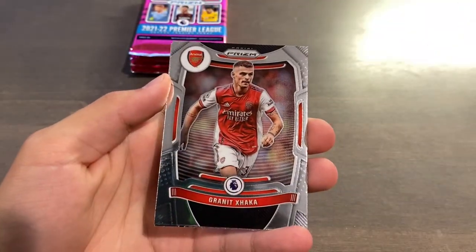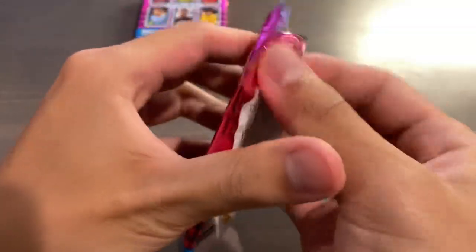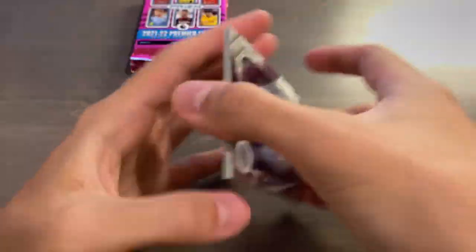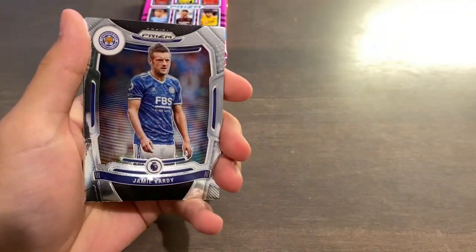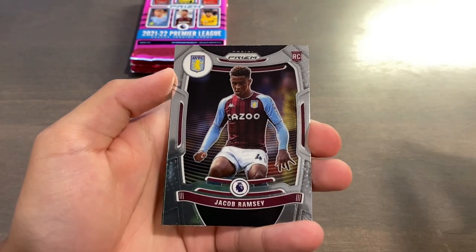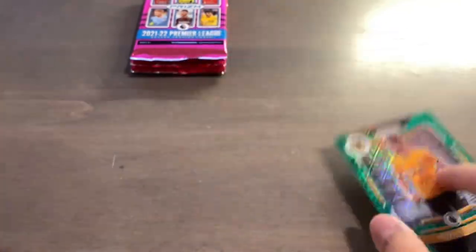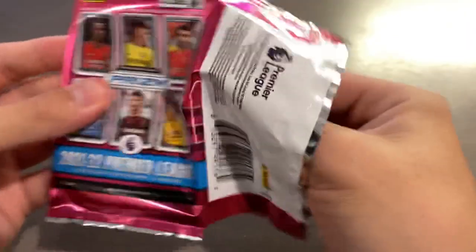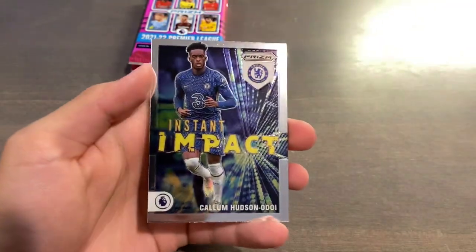Demarai Gray, Pontus Jensen, Granit Xhaka. And we have a Scores Club card with Raheem Sterling from Manchester City — of course, now on Chelsea. It looks like we might get a green mojo again. Does that mean we didn't get a numbered card? Because you get five H2 exclusive Prisms. Ryan Nori — not bad, green mojo again. There's a chance we might not get a numbered card in this box, because we have four greens and one purple. Alcantara, Lallana, Ronaldo, and Callum Hudson-Odoi Instant Impact insert.